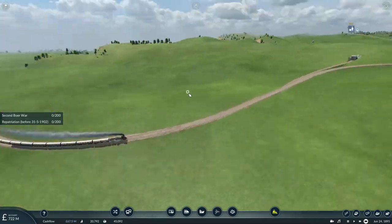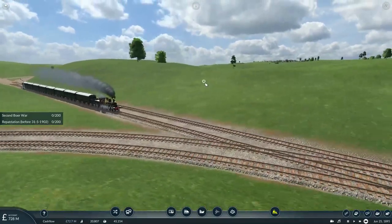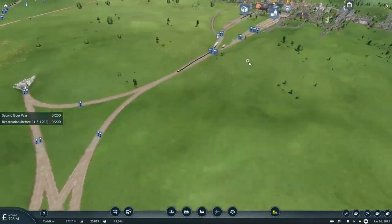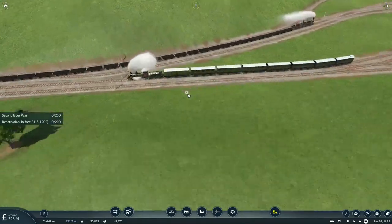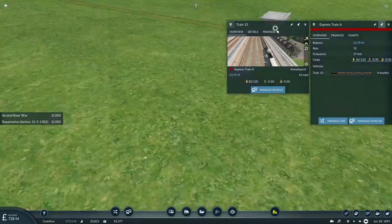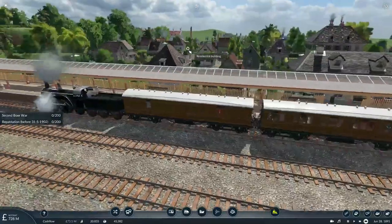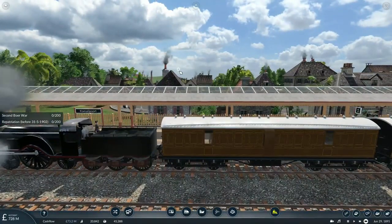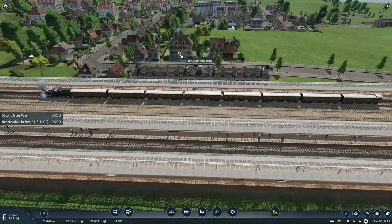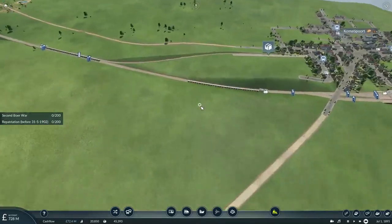I also replaced many of the four two-axle coaches used on our local trains with the new three-axle ones, as they provide a much better ride since we no longer use all the express trains. For the express trains, I replaced them with a teak variant of the coaches — one baggage coach, three first-class coaches, three third-class coaches, and one brake coach.